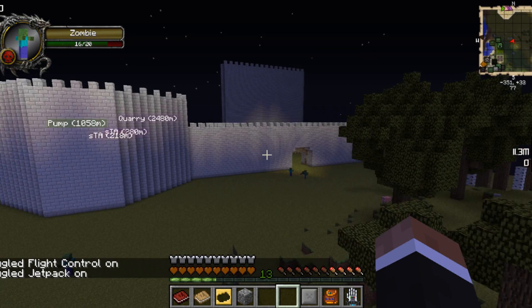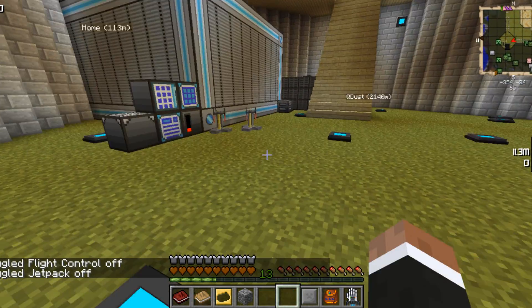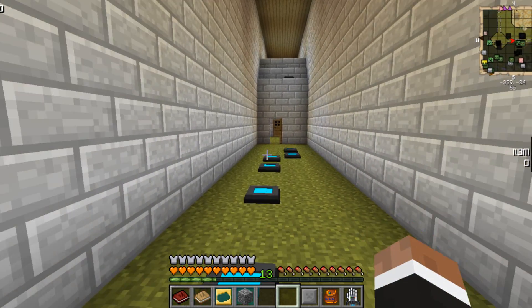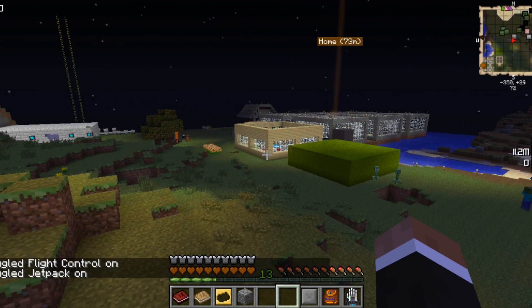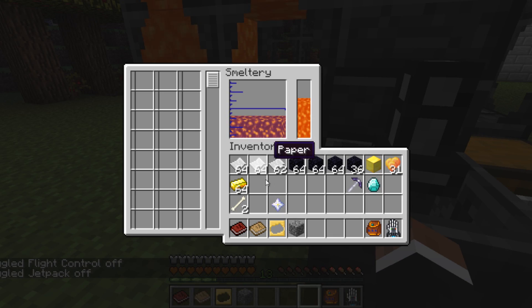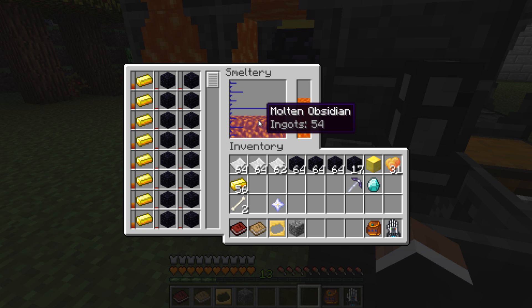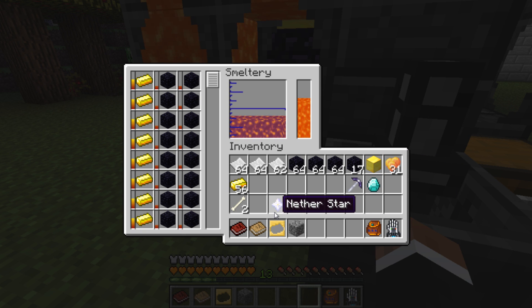We need to go get some gold — I believe eight, if I'm not mistaken. I should totally just put a terminal at the top of this tower here. Let's fly on over here. I don't know how much obsidian we're going to need, because it's going to be probably four, five, six modifiers. I don't know. We will find out.